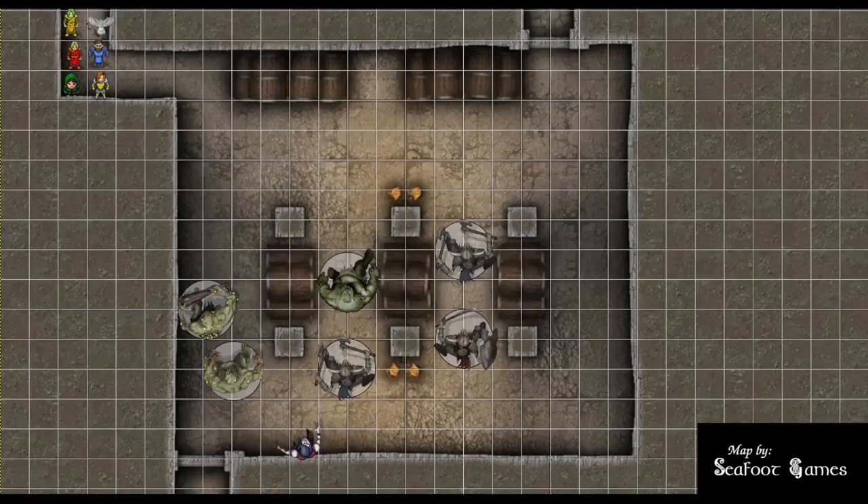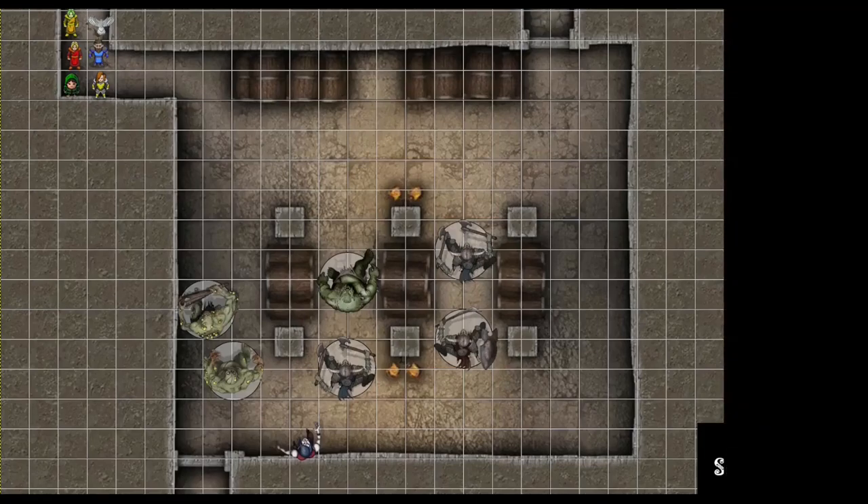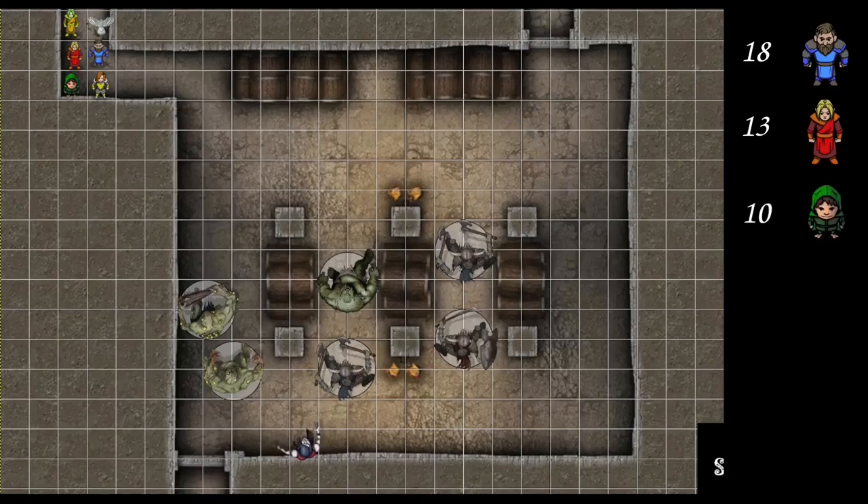Tactics: we've got three encounters left and three 8th level spells left. Maybe we want to use Sunburst. Let's keep going and roll initiative. Anybody have higher than a 20? Between 20 and 15? I have an 18. Between 15 and 10? 13 on the wizard. Rogue has 10. Between 10 and 5? 7 on the vampires, 7 on the fighter, 5 for Duke Allington. Kron, you're up first.